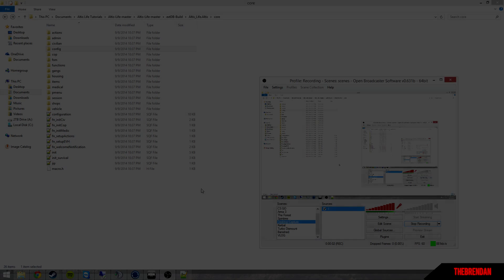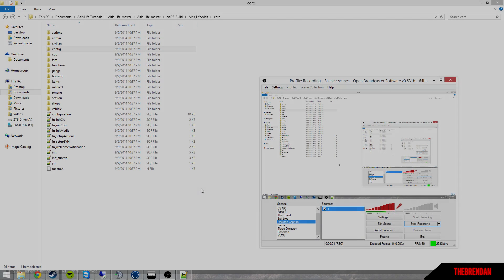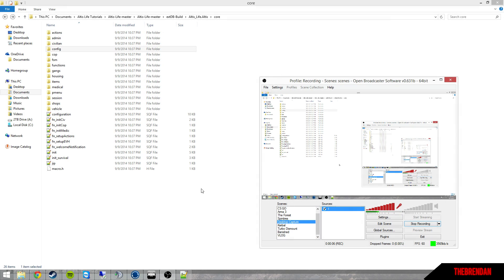All right everyone, I am Brendan TA from the Altus Life forums, and today I bring another tutorial. This is to cover licenses and making new car shops and garages, as well as trying to duplicate shops on the map if you want them in more locations.